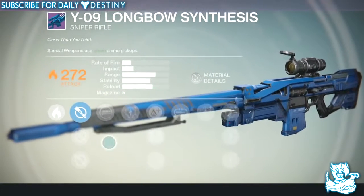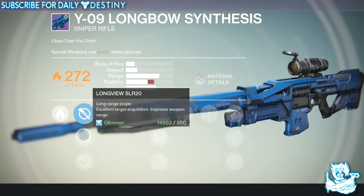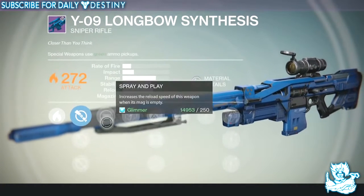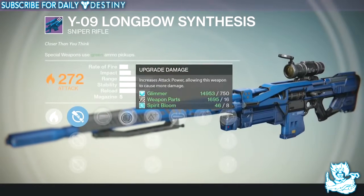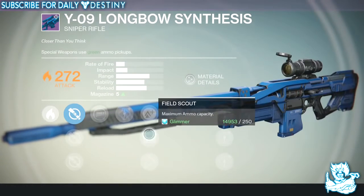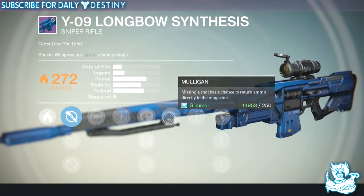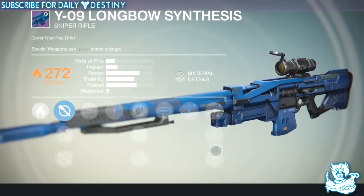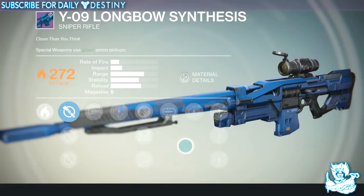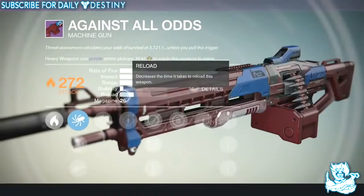Then we have the Y09 Longbow Synthesis, a sniper rifle — look at the length of it. It's a solar damage weapon with Hawkeye SLR15, Long View SLR20, and Ambush scopes — I'll go for Ambush every time. It's got Spray and Play, five damage upgrades, Lightweight for plus two character agility, Field Scout for maximum ammo capacity, Skip Rounds which ricochet off surfaces, and Mulligan. The stats on this one look pretty beastly — can't wait to see it in action.